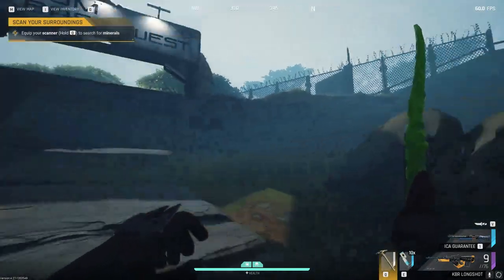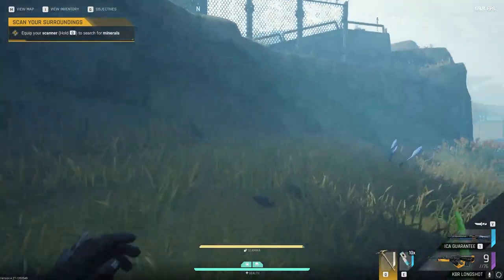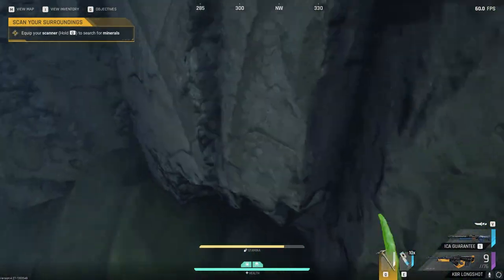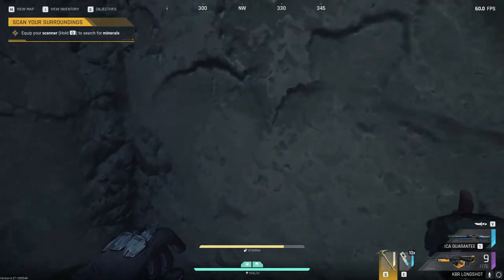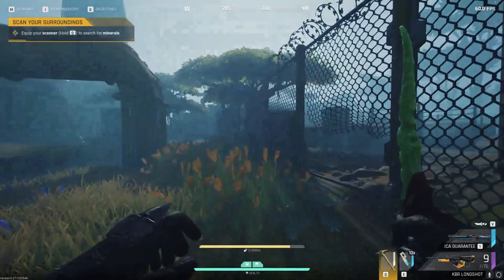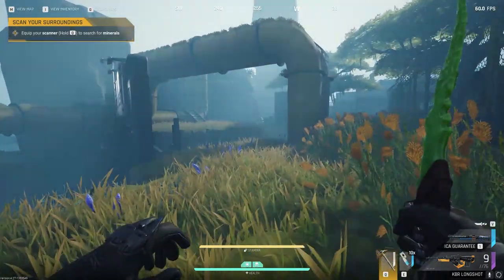Hey, I just wanted to give you a quick updated tutorial on how to enter comms tower here. If you run over to this little rock indent you can actually grapple up onto it. Hug this wall here all the way up to this point and you're going to look a little top-left and jump up, and just like that you're inside.